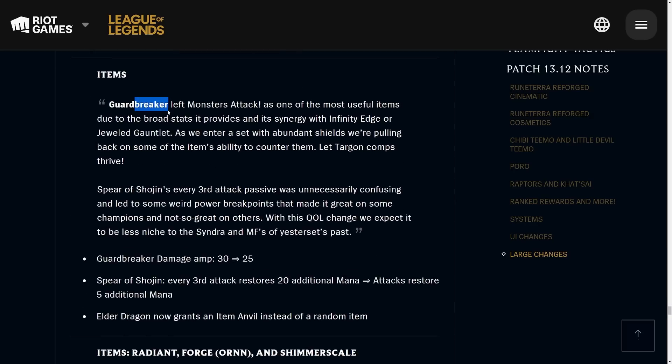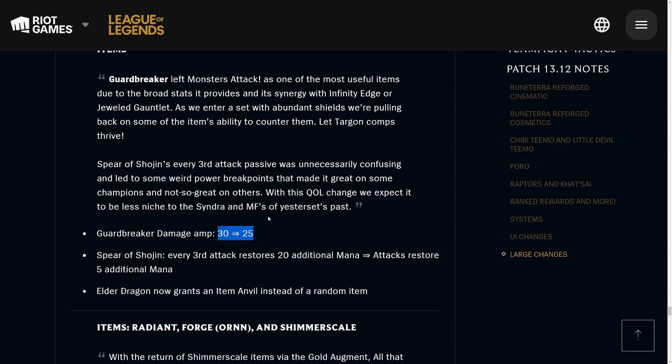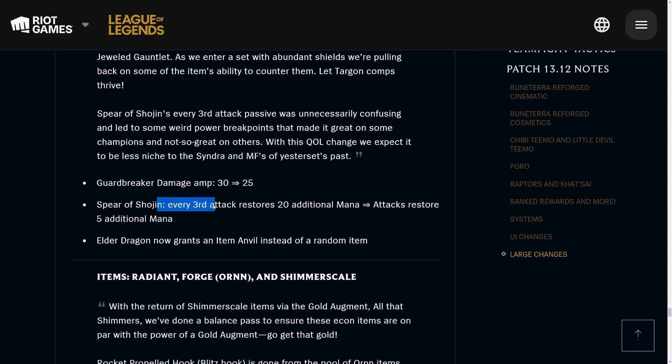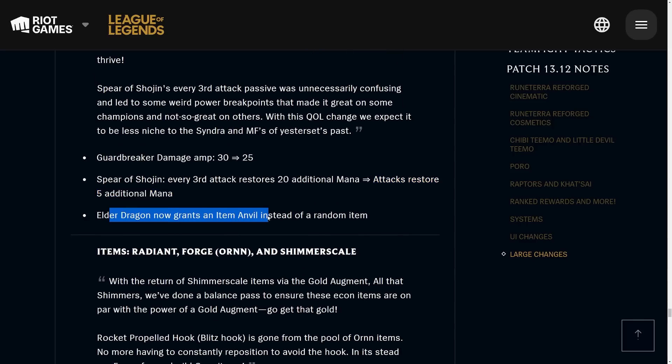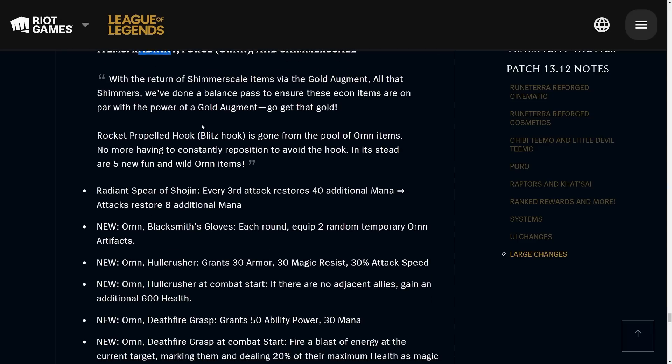Now onto items. Guardbreaker is being preemptively nerfed because there's a ton of shielding in this new set and it would become very valuable — but don't overvalue it, still build it. Spirit Shoujin now makes your attacks restore five additional mana instead of doing it every third attack. This makes it more intuitive and you don't have to time stuff as much, though you'll still need to compare it with Blue Buff. Elder Dragon now grants an item anvil instead of a random item.